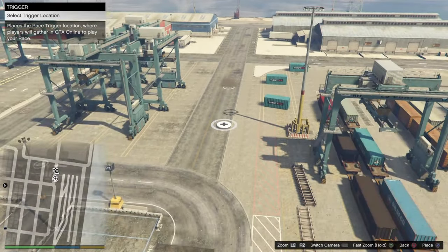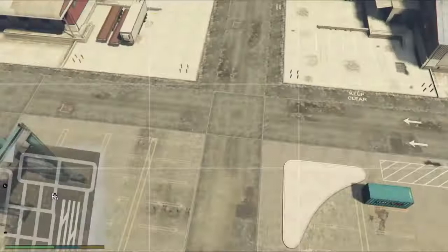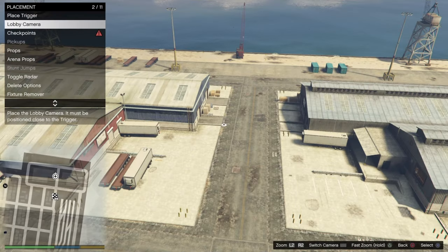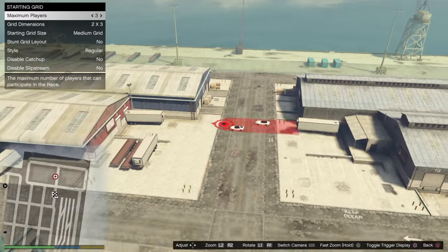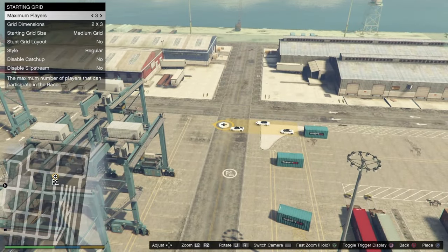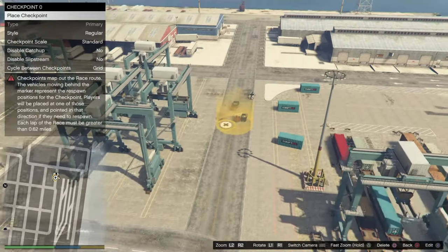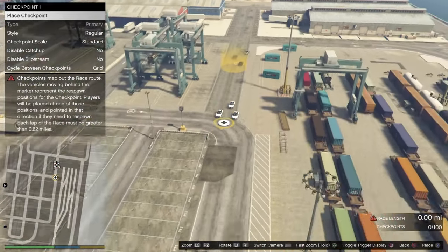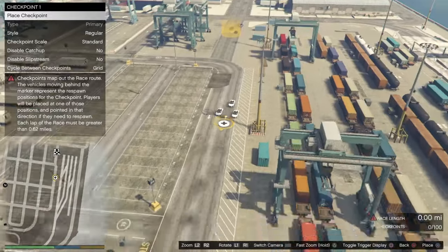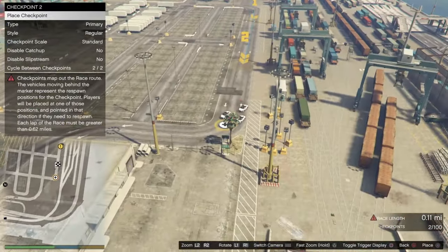Go right down here to the docks — push X and it'll warp you down there. Right here we're just gonna put our starting point. After we place that trigger in that location we can back out. It wants a lobby camera picture — all we're gonna do is snap that photo. From there we're gonna place our checkpoints. I'm just gonna line these up to make a clean easy path I can go straight down, straight across, straight over — real simple.